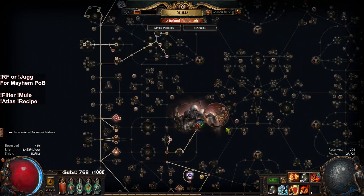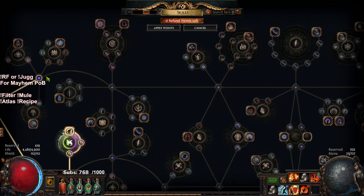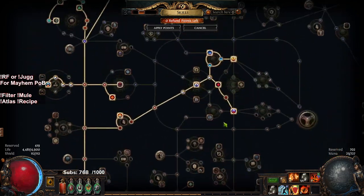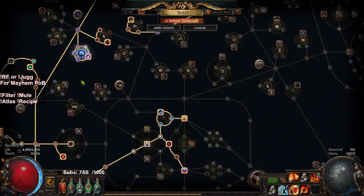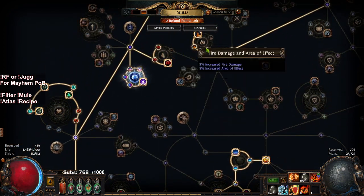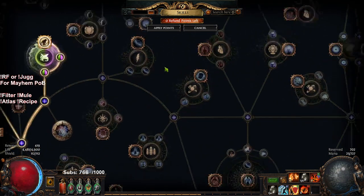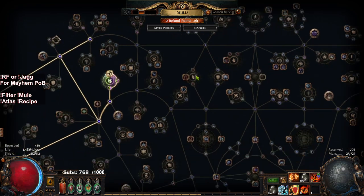Everything here is pretty much normal. This one little lingering int node is because right now I'm specced into aura effect and a bunch of extra life nodes. I have these two parts on the minion wheel, which I have in the POB anyway. The whole point of this is I spec into the life nodes until I'm ready to go one, two, three — and then I can take Cruel Preparation, drop those life nodes, and then we can take Breath of Flames, which is massive damage.